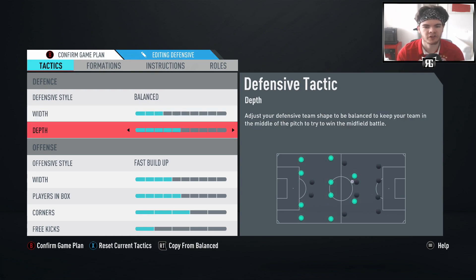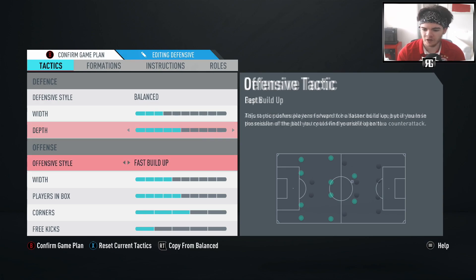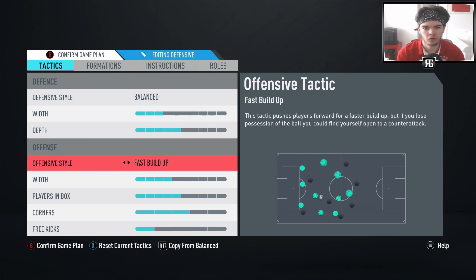Depth-wise we stay on five - pretty much standard, what I always like. I don't like to go too high or too deep. Fast build-up works really well for the 4-2-3-1. It works well for compact formations generally - quick one-twos are easy. The formations that are tight work better with fast build-up. It doesn't work great on wide wing formations because there's too much space between passes, so it works exceptionally well on narrower formations.